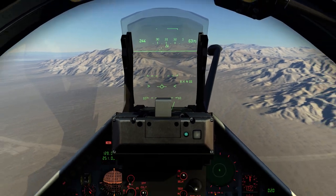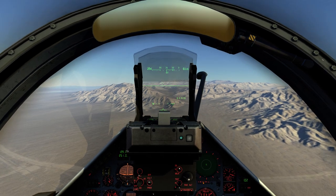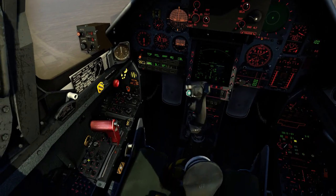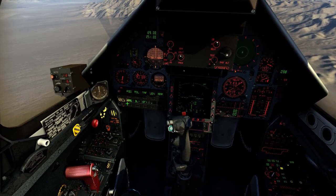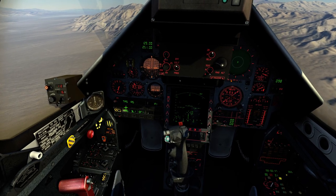Welcome aboard for the Mirage 2000 CCRP weapons delivery demonstration. First we're going to fence the aircraft in for CCRP delivery. We're going to set the radar to active for situational awareness, turn master arm switched on, select BL-1 on the PCA, and TAS mode.